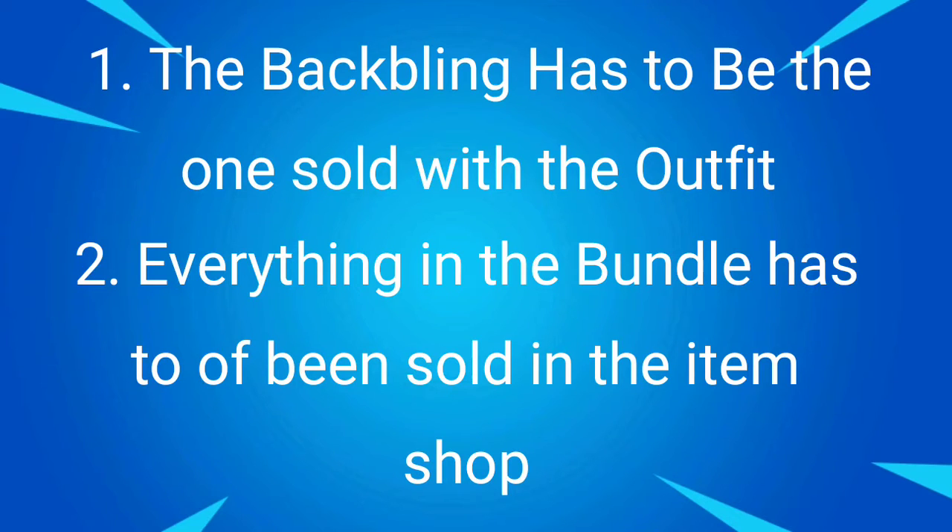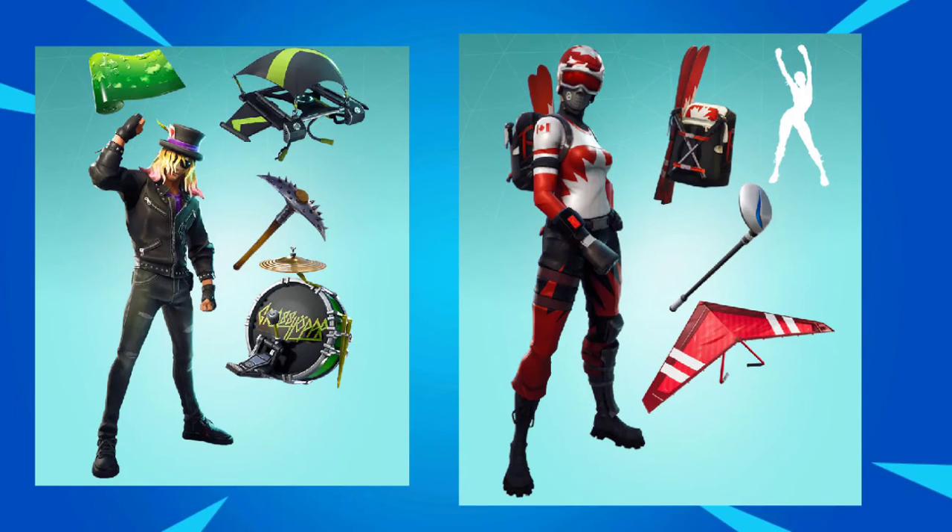Rule number one: the back bling that you choose has to be the one sold with the outfit. So in my case, the back bling I have to use is the Beef Pack. Rule number two: everything in the bundle has to be sold in the item shop — it can't be exclusive, such as a battle pass item. So in the bundle you can have the outfit with its back bling, a harvesting tool, a glider, a wrap, or an emote.